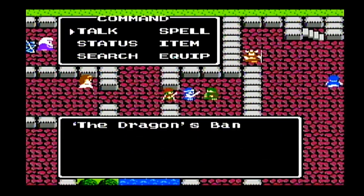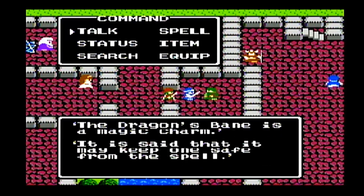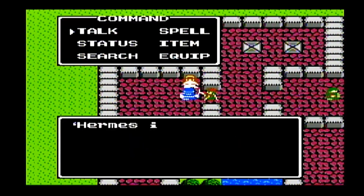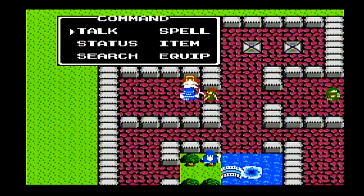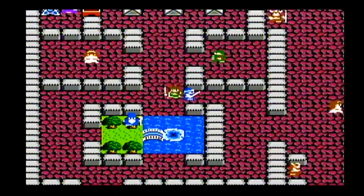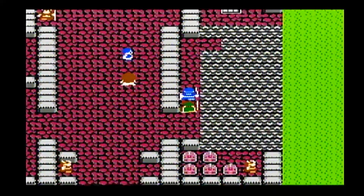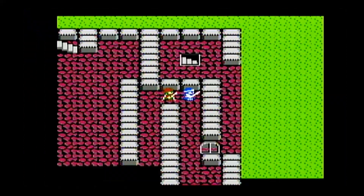The Dragon's Bane is a magic charm. It's said that it may keep one safe from the spell. Basically what the Dragon's Bane does is it's kind of like the dragon scale, but instead of giving you plus two defensive points, it raises your resistance to sleep and stop spells.